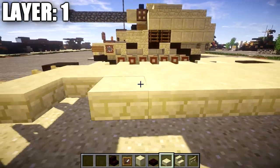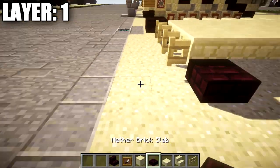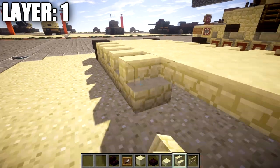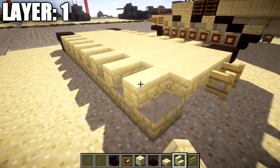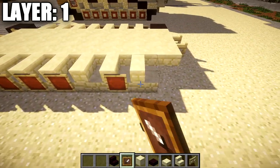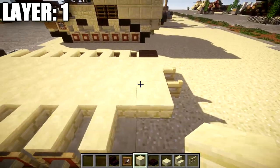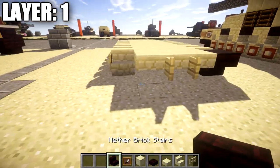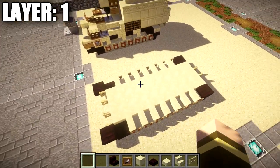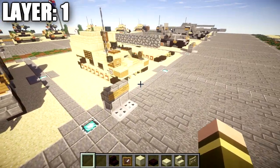Take sandstone top slabs and fill in the rows in between to close up the bottom. Then place a nether brick slab on the side followed by a nether brick top slab. Going back, place seven sandstone stairs, then a row of item frames along that side as well with smooth sandstone blocks in those frames. On the back, place a nether brick upside-down stair coming off the sandstone stair. That completes the base of the vehicle.